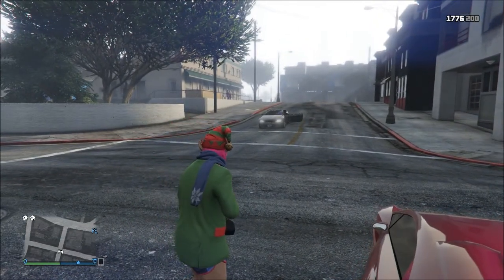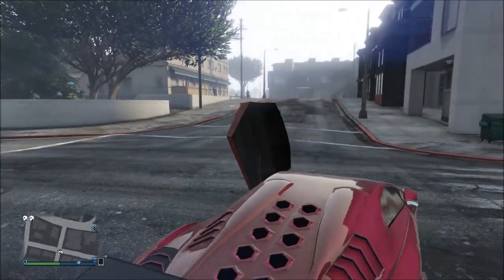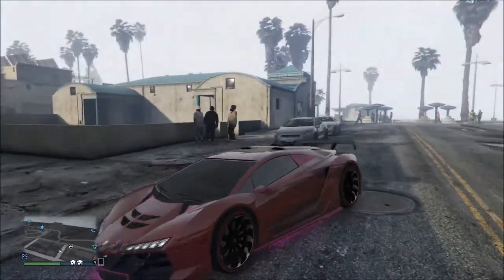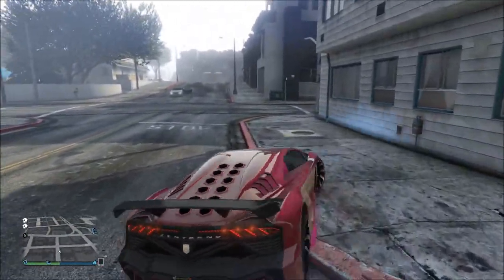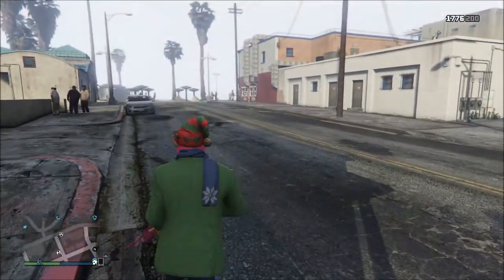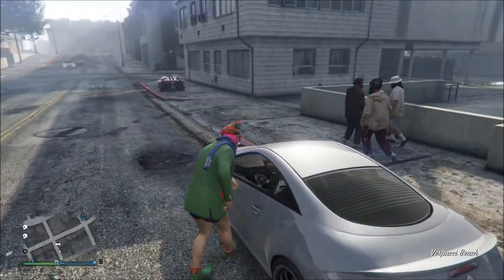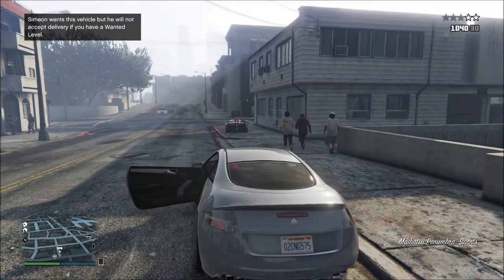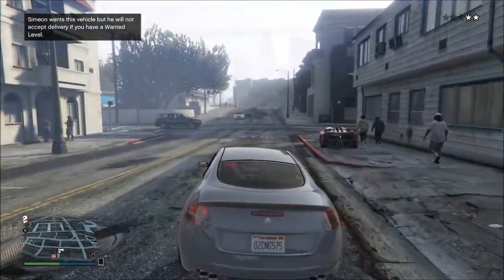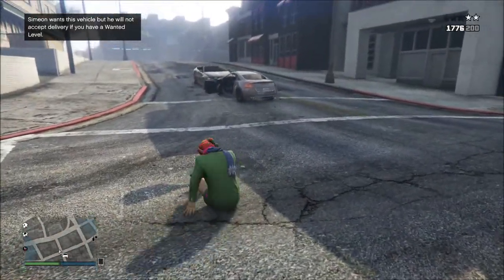Going to toss the mine over here by the Zion and just wait for someone to run over it. Okay, we're going to have to improvise here. I have an idea — we're going to back up my Zantorno, AKA the beast, and get Janine in her trans elf outfit to jack a vehicle. No, I'm not going to blow up Janine. We're going to go ahead and steal this vehicle. It's a vehicle Simeon wants, which means the cops, the fuzz, the LSPD are coming our way. But it doesn't work when you just drive a vehicle over the mine like that. So we're going to get back in position and wait.